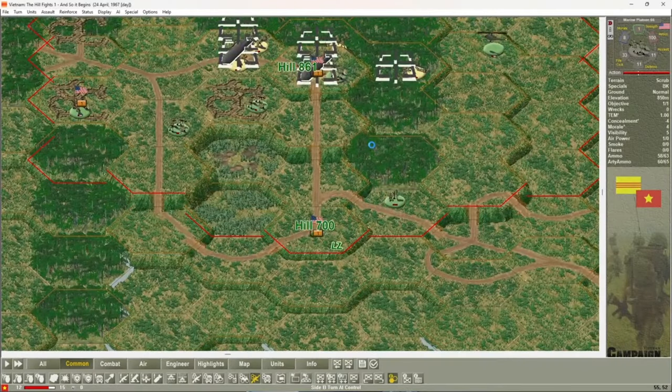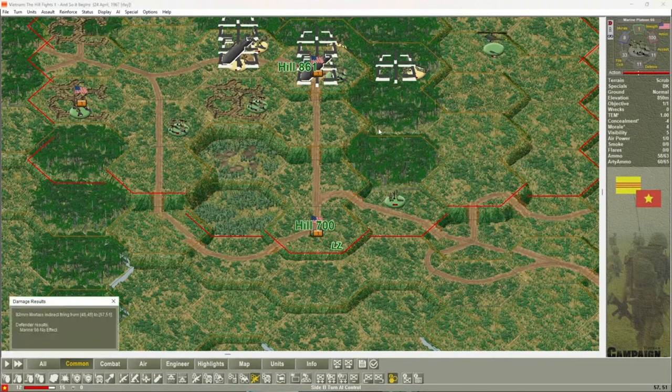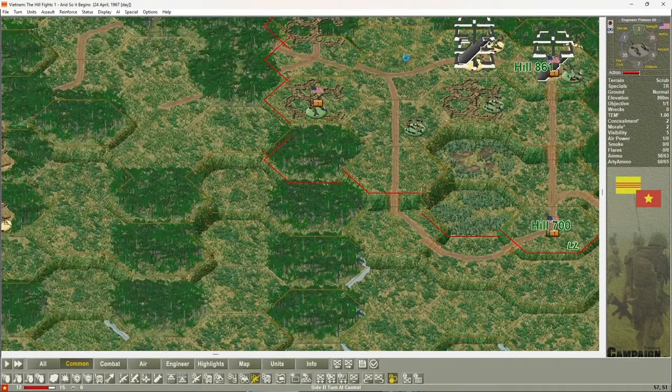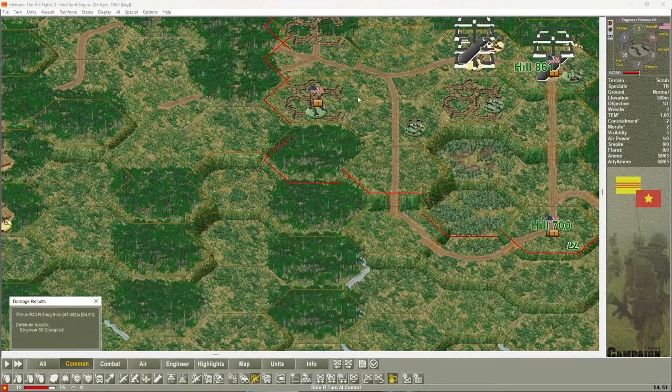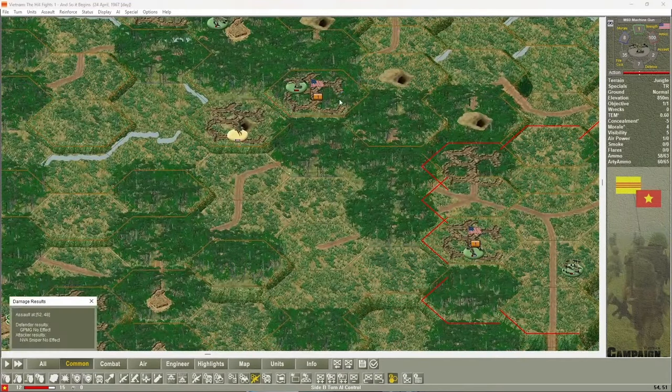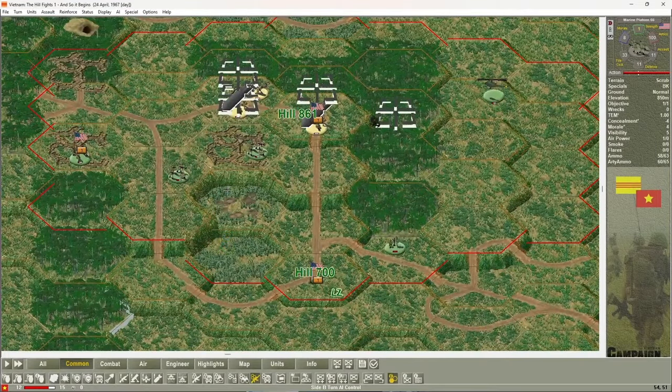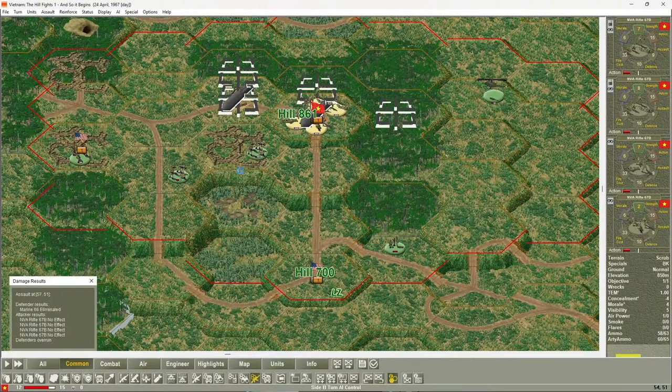Number three on the list is Campaign Series Vietnam. If you're not busy warming yourself by the napalm, jump right in to this turn-based tactical and operational wargame. It is set in the mid-20th century and covers conflicts in the Southeast Asia region. All scenarios are painstakingly researched. I love calling in airstrikes — even broken arrows on my own units — just blowing everything up. It has the PLA, the NVA, and some very unique situations.